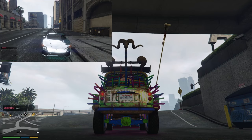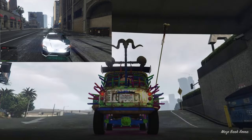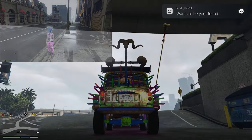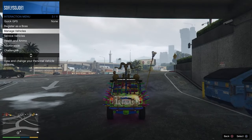After 10 seconds, tell your friend to jump outside the vehicle that he's sitting in. After your friend jumps outside the vehicle, you should see that the license plate will change.